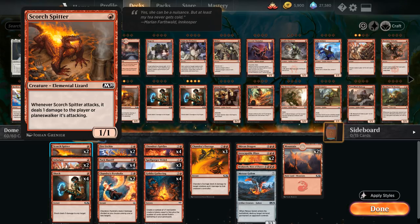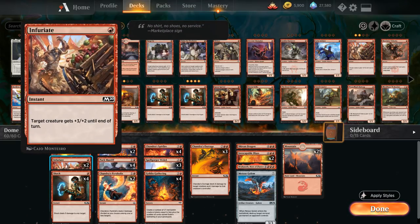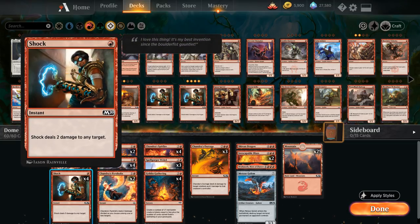At one mana we've got Scorch Spitter, a one-mana 1/1. When it attacks, it deals one damage to the player or planeswalker it's attacking. Great synergy with Chandra Spitfire — a three-mana 1/3 with flying that gets +3/+0 whenever an opponent is dealt non-combat damage. So if the Scorch Spitter attacks and deals one damage, the Chandra Spitfire will get the bonus and attack for four damage at the very least — quite significant. We also have two copies of Infuriate giving +3/+2 until end of turn at instant speed for just one mana, a nice combat trick. And the full playset of Shock dealing two damage to any target.